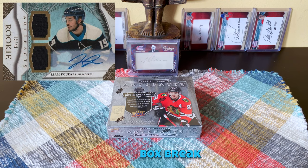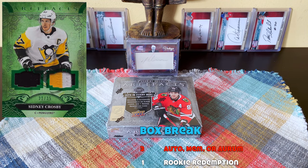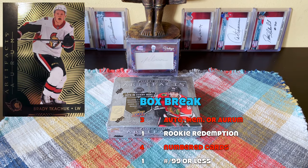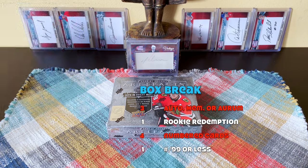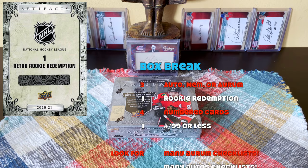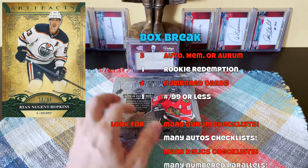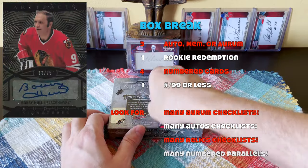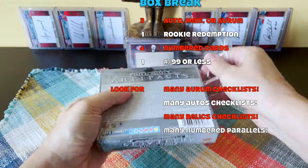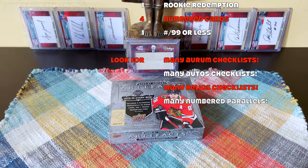Within a box break, expect three autos, mems, or aurum cards. A lot of people complain about aurum cards, but aurum short prints actually do have value. We should also receive one rookie redemption, four serial-numbered cards, at least one numbered to 99 or less. There are also holdover rookies, auto-facts, more Stanley legacies, top 12 signatures, and esteemed endorsements — really cool autos.